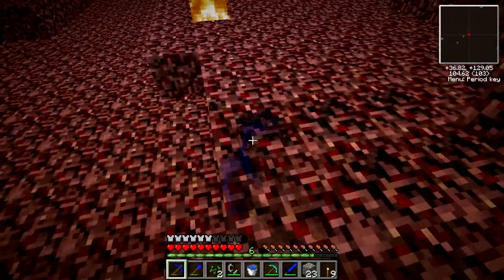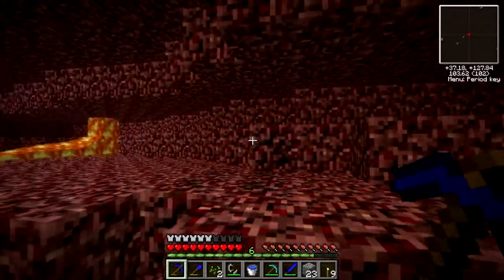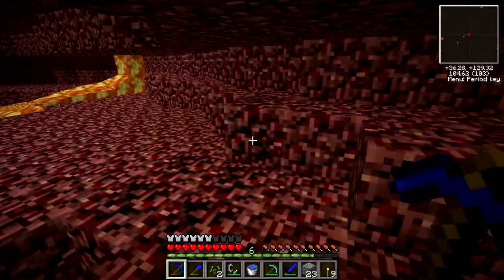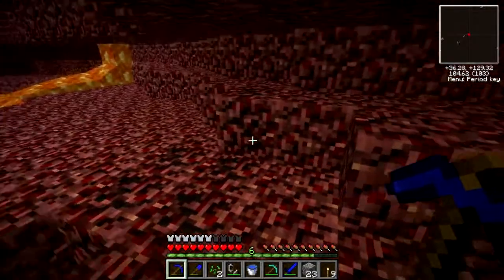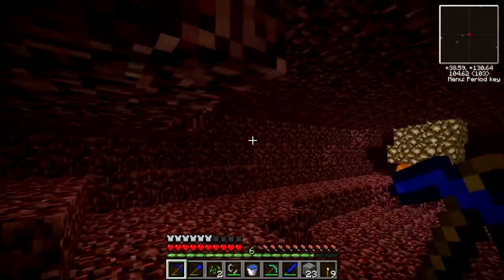Let's have a look at this. Okay, Nether coal. So that's the difference in the Nether rocks that have ore in them. There's not that much difference in visual looks, but hopefully that will give you a clue as to what to look out for.